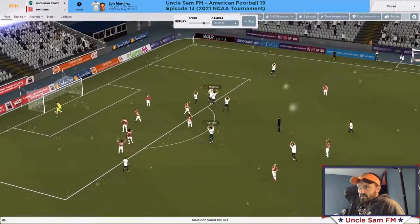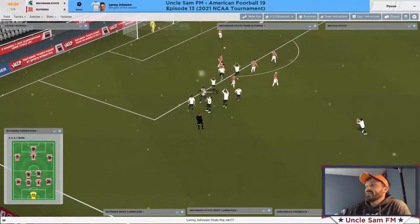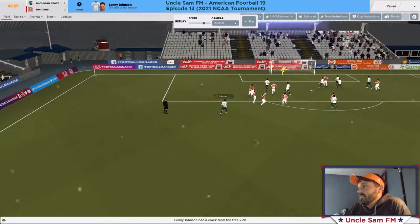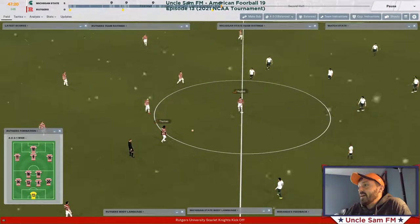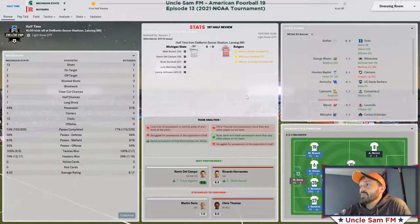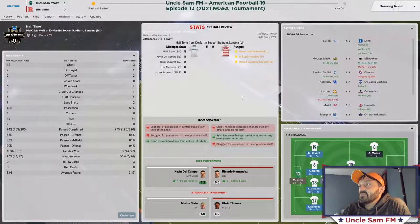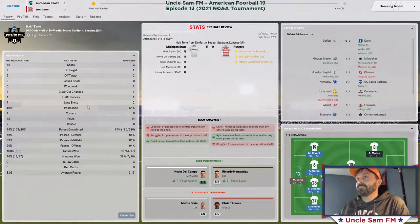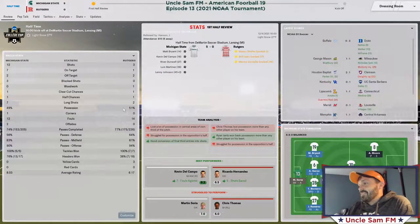Johnson with the free kick and it's in — keeper couldn't make the save, right before the whistle. We are going into the half with a five-nil lead. It's halftime, we're up five-nothing — that's pretty resounding. First half went pretty well. I'm not crazy about the possession numbers but I'm trying not to look at it because of the conditions and the way Indiana is sort of playing. I think when you score a lot of goals it does bring your possession down.